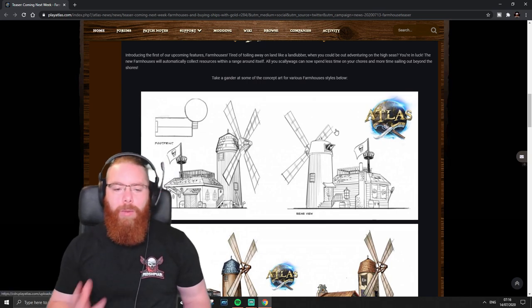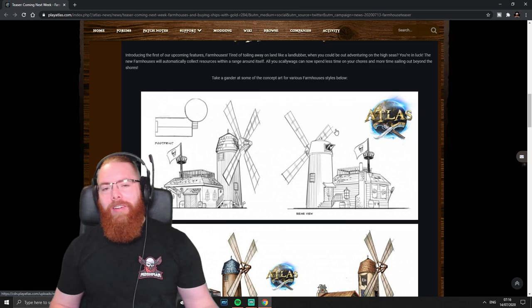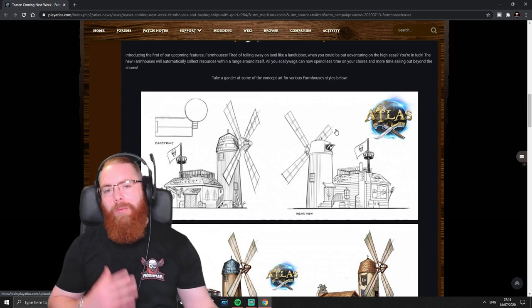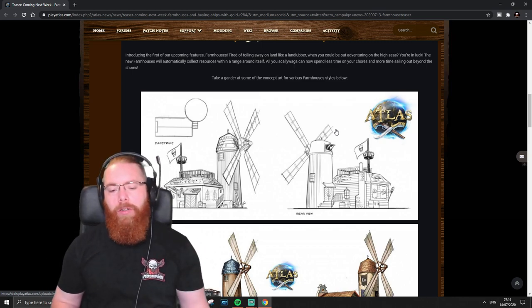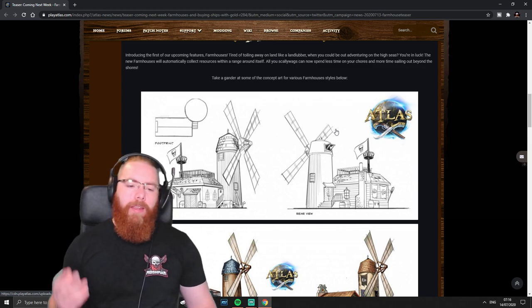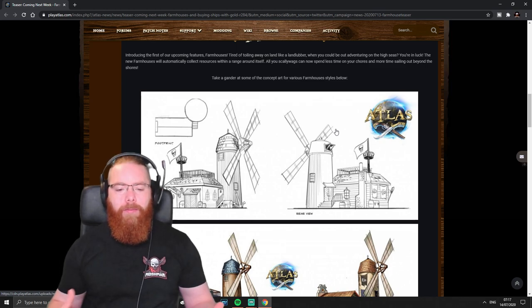The idea is they want you more at sea. I've mentioned the previous roadmap a few times — that whole roadmap was focused on pushing you into the ocean: more stuff at sea, more content at sea, less time on land. That was the whole idea they announced with that original roadmap, and you can see now they're still on that push. They want us more at sea. Makes sense — it's a pirate game, they want the content to be out on the ocean.